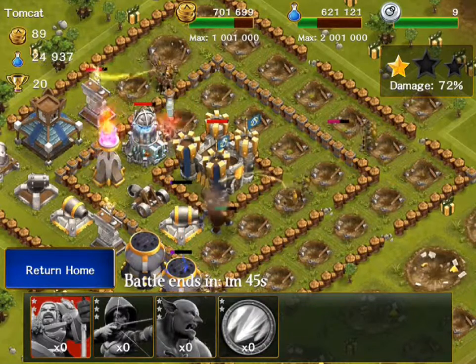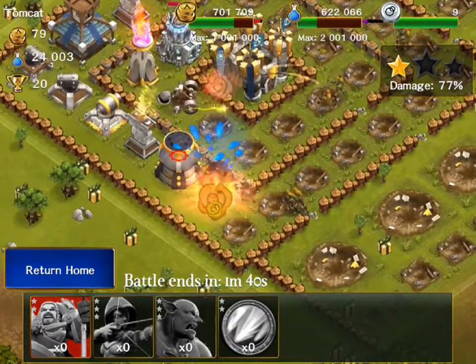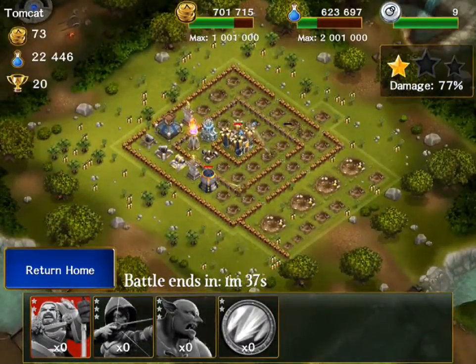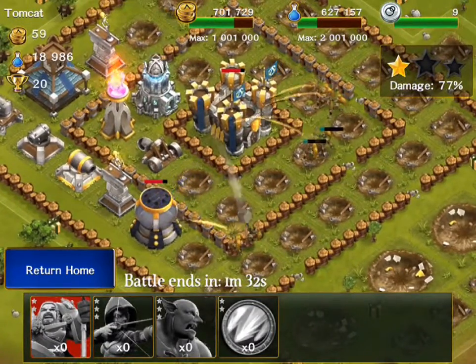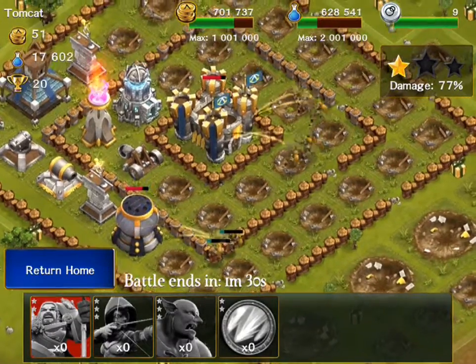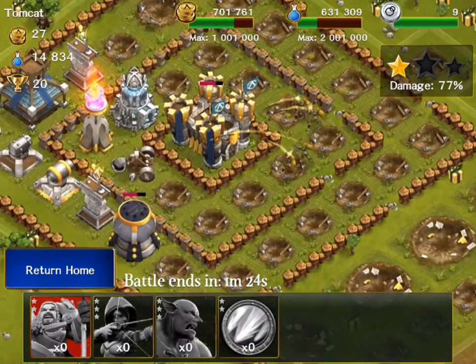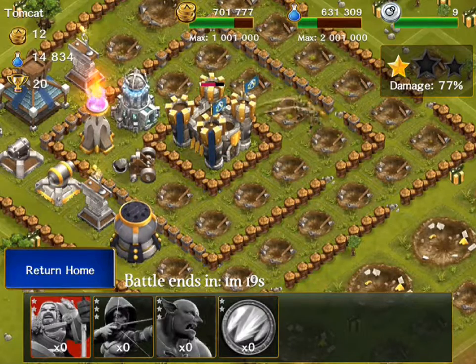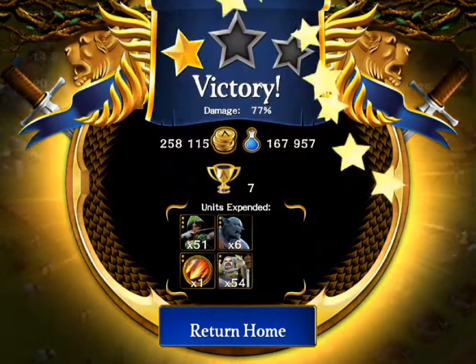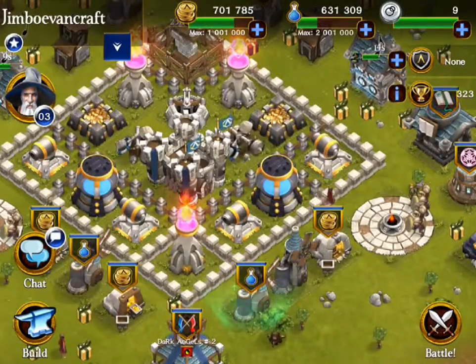We've got our archers going in there, and hopefully those guys destroy that cannon right over there. Moving on to the next one — we've got some archers down here taking that out. I guess all the loot's in this one right over here, so that should be good. We already have 77% damage, which is really good. We're not going to get any more loot off this base. Look at all that loot — that is just some really good loot in terms of using all your troops.